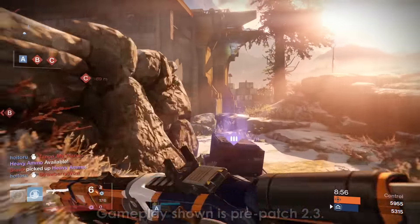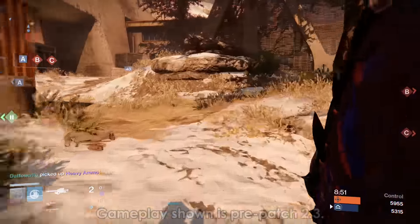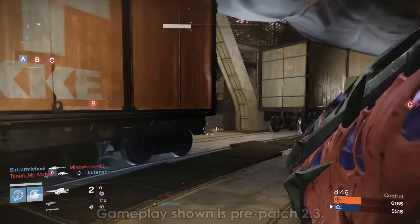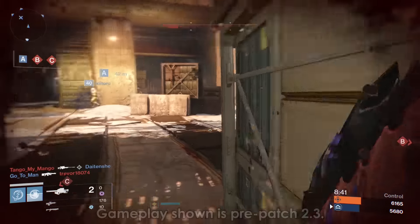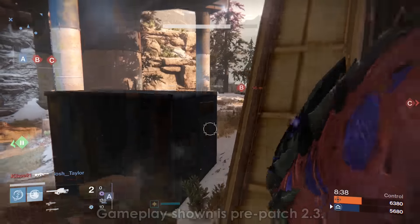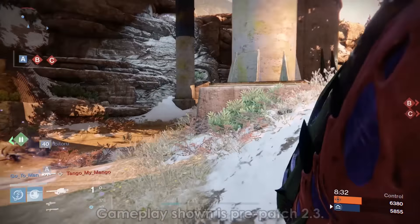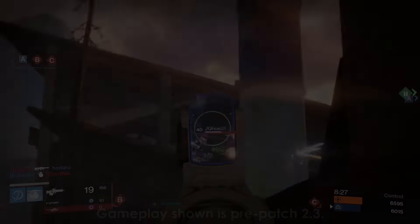I think increasing the damage boost in PvE to something like 8, 16, 24% would be a good buff for it — maybe even something like 10, 20, 30%. This way, Sunsingers would be able to play that utility role, like a Sunbreaker Titan or a Night Stalker Hunter, if they wanted to, instead of it just being a wash in terms of bonus damage. Anyway, that is what I have for you on the new Viking Funeral and what it actually does and does not do. If you enjoyed this video, a positive rating would be appreciated — thank you all very much for watching and I will see you next time.